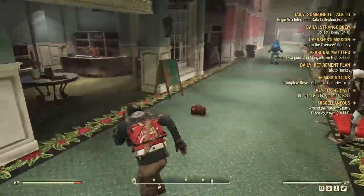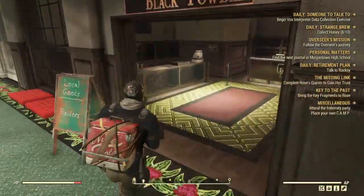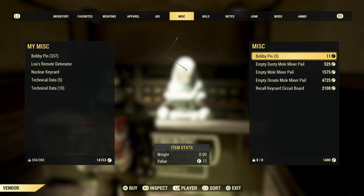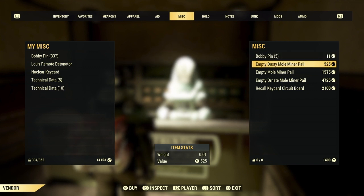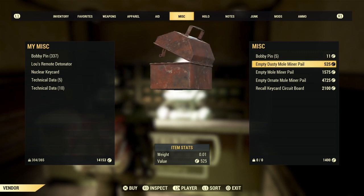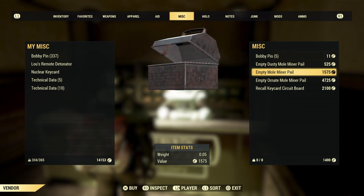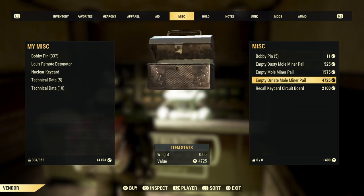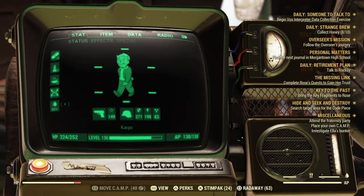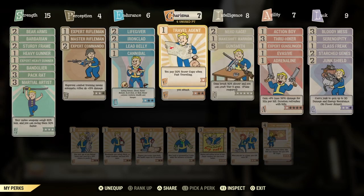Let's talk about pails. To acquire Crafted Pails, all of the Fashion Bank vendors sell these empty pails in three tiers. That's why we're here at the White Springs, because you can find plenty of different vendors from the different factions. Each of these vendors have one of these different pails. Each of these pails can be bought with — you guessed it — caps. They range from empty Rusty to empty Mole and all the way to Ornate. Ornate being the one that gives you a higher chance at getting some of the rarer different event items.